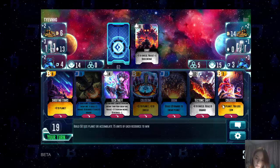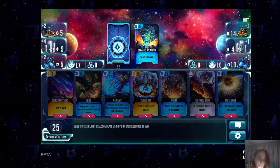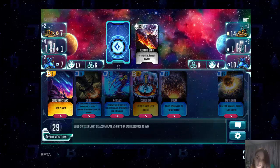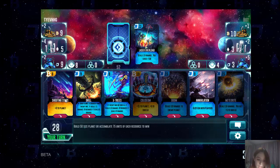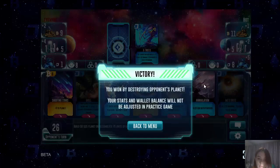Here we have a good card, so we can add 7 points to the planet. Now we have only one card available, so we use it — adding 6 points to the shield and doing 6 points of damage to the opponent. There are only 4 points left, so we are almost winning. We choose the card that makes 8 points of damage, which is twice what we need. And as we make this move, the opponent's planet reaches 0 points and we have the victory.